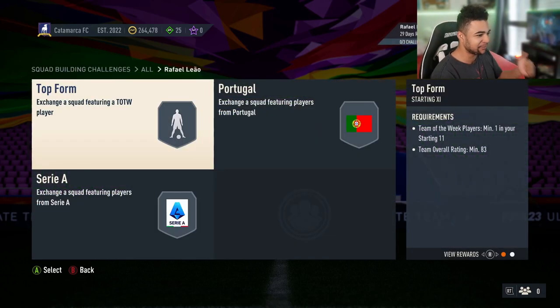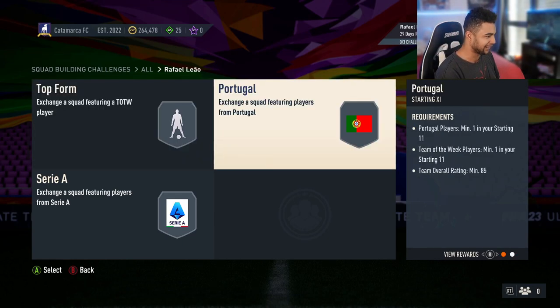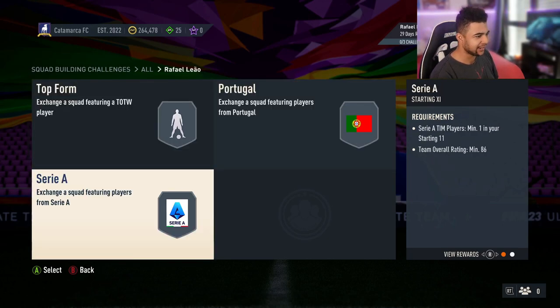The first segment is a team of the week with 83, which is not too bad. The second one is Portugal players, minimum one team of the week, minimum one 85 overall. That's already what, 90k? I want to say close to maybe 70k. And then you've got an 86 with one Serie A player. Yeah, this is expensive — this is gonna cost you near enough 200k, between 160 to 200k.